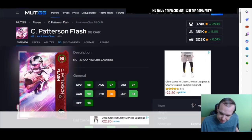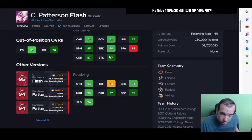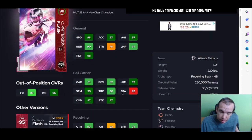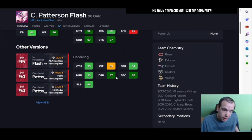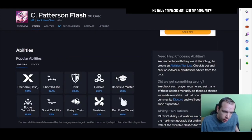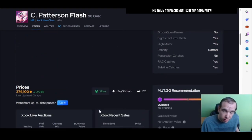Number one is Flash. Flash is still number one because none of the new running backs run routes like this or catch like this — spec catch, none of them. His juke and spin is amazing, and he does get the X-Factor. Some of you may not know — he didn't get Freight Train, he gets Phenom. Phenom is just the same. You're going to break those tackles. I love him.